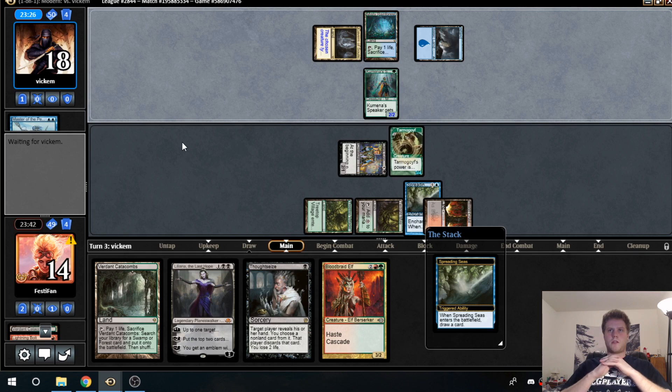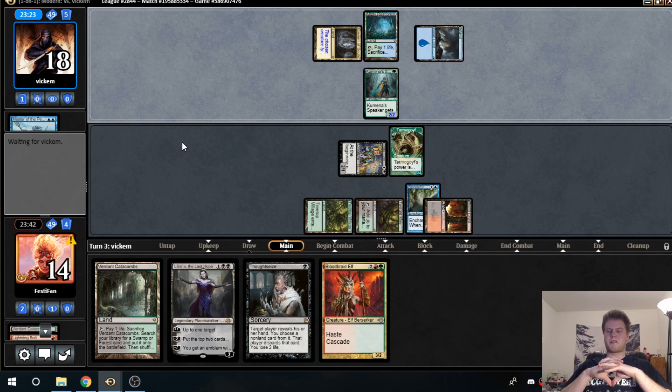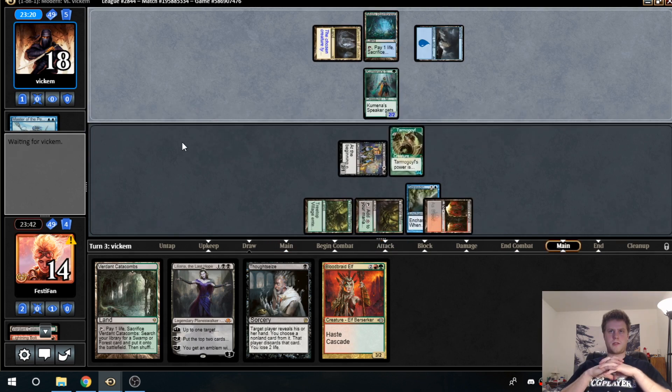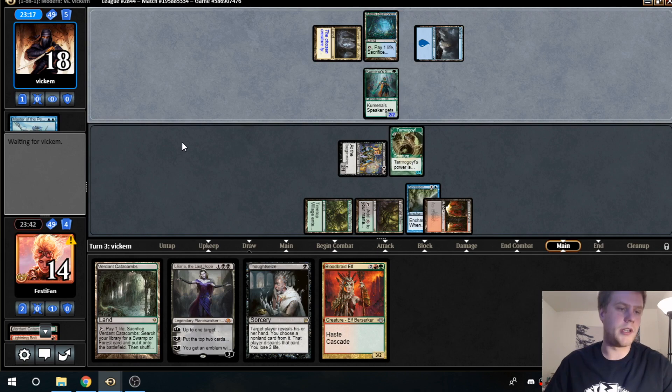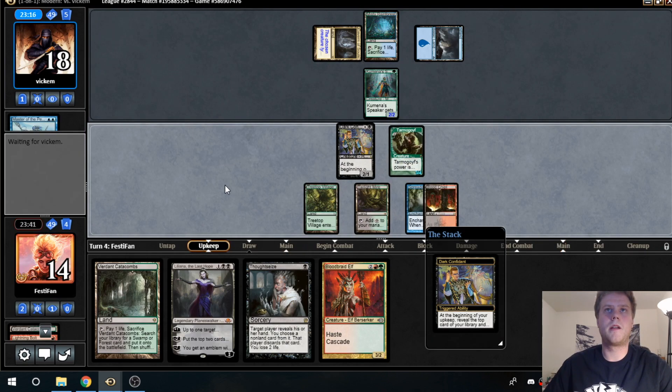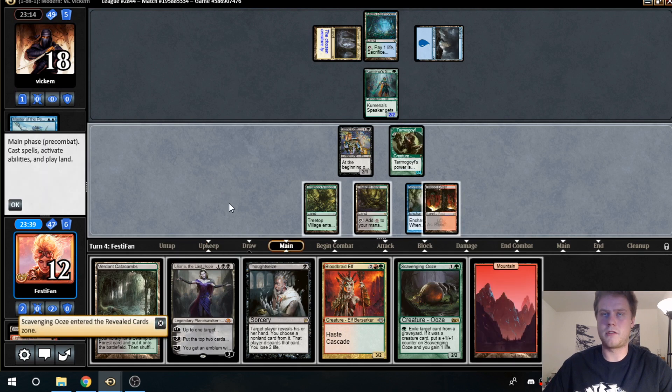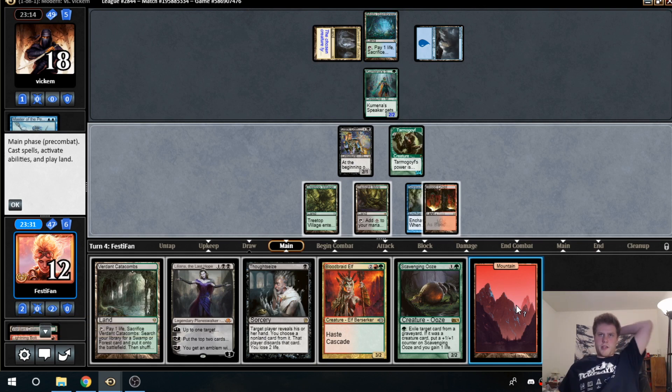Spreading Seas on our one red source — kind of annoying, but not too big a deal since we have the second Catacombs. With no other play, we're okay with that. Dark Confidant flips Scavenging Ooze and we draw a red — perfect. So I think right now our options are: get a Swamp with Catacombs and cast Thoughtseize and Liliana, or we just Bloodbraid here — I think that's the play.